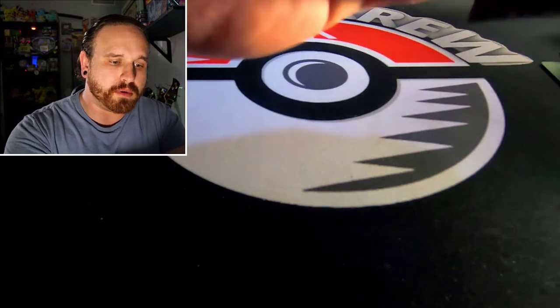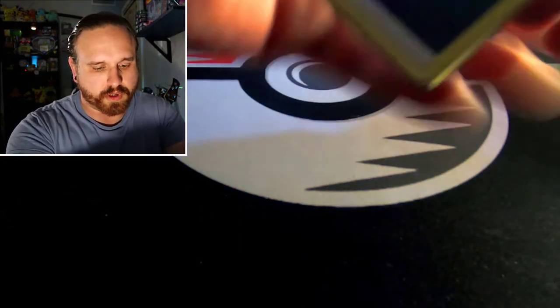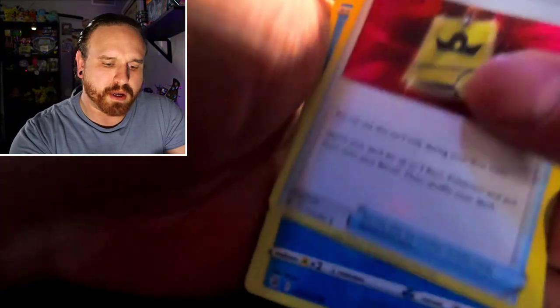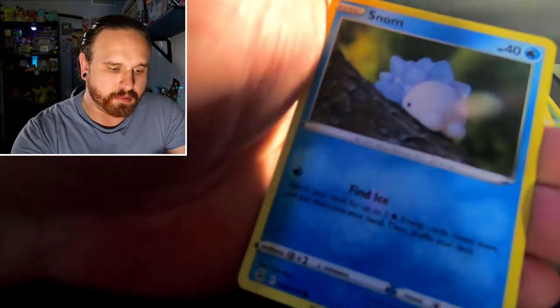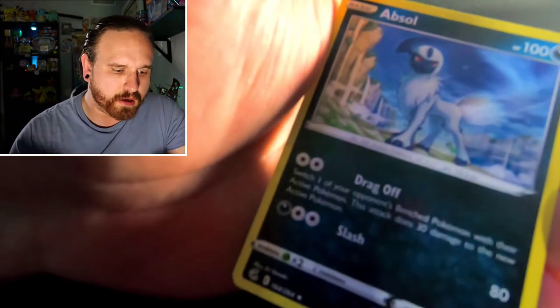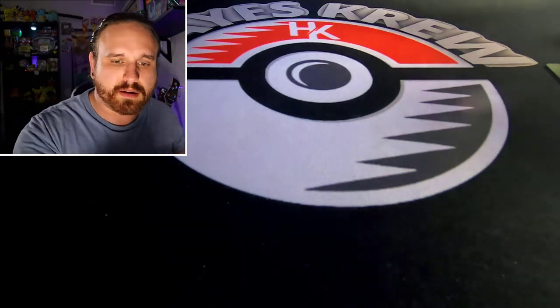Fusion Strike coming up. Let's see if we can pull that alternate Mew or the Genesect, which would be cool. Dark Energy, Simisage, Sydney, Battle VIP Pass, Totodile, Phantump, Snorlax, Snorunt, Dreepy, Diggersby reverse holo, and a non-holo rare Absol. We're just not having too much luck out of the treasure chest.